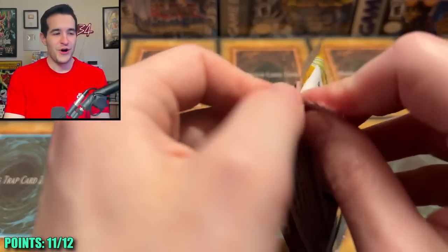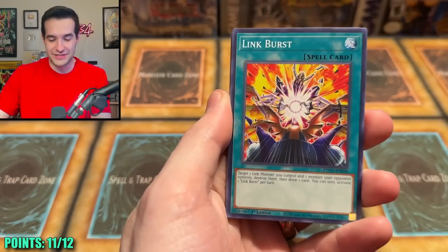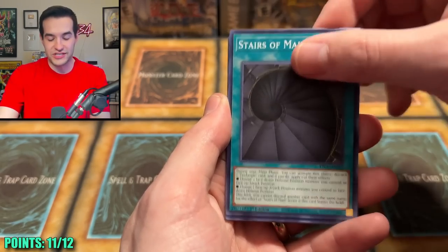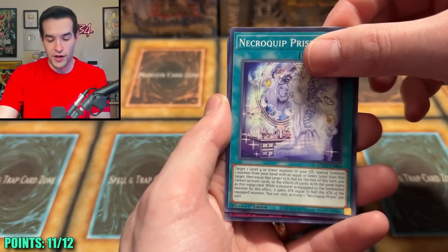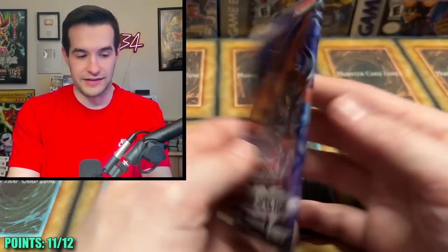Wow, this is rough — we just need one point. Ultra Plus, that's all we need. Rain Bazoo, Link Burst, Nemesis, Deep Sea Sentry, Stairs of Mail, Golden Air, the Pyraith, and Necroquip. My goodness, these Eternity Code packs — I do not know how I feel about these. That's like 10 or 12 packs and they have not pulled anything.